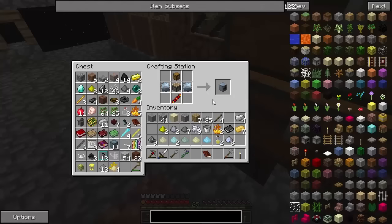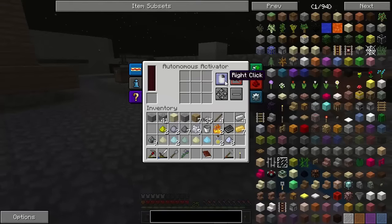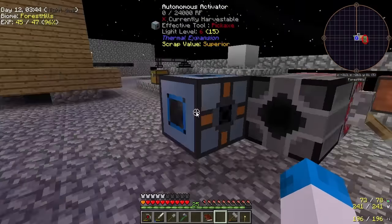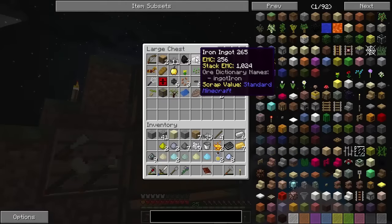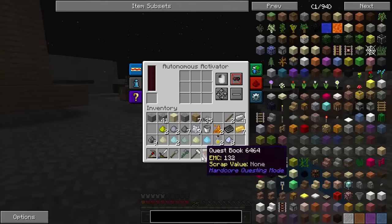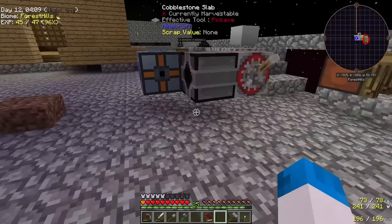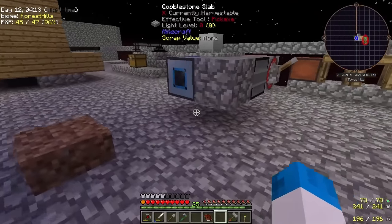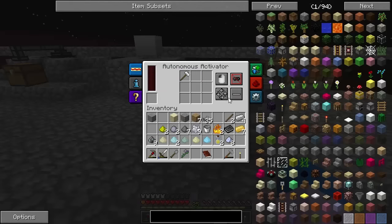Okay guys, we are sorted — we've got our autonomous activator now, which is fantastic. This is going to be placed right there. We need to simulate a left click, and what I'm going to go ahead and do is use an iron one — we've already got that. So let's pop them into there, let's get an iron hammer and pop that into there. What's going to happen is we're going to stick some cobble into there, turn this on. Oh, it needs power — God damn, I forgot about this. It needs power, guys.